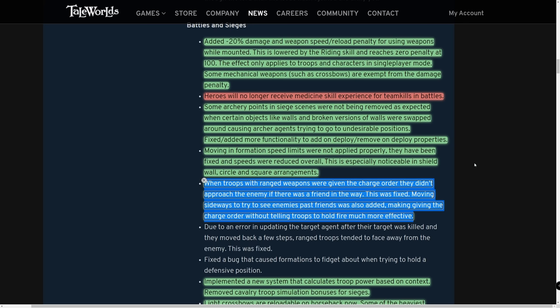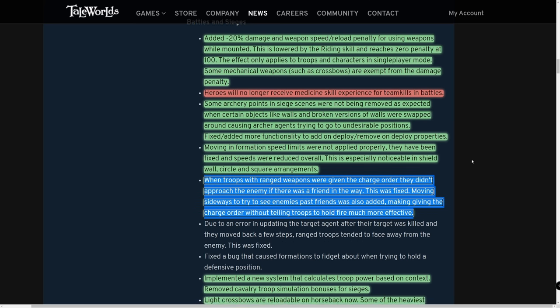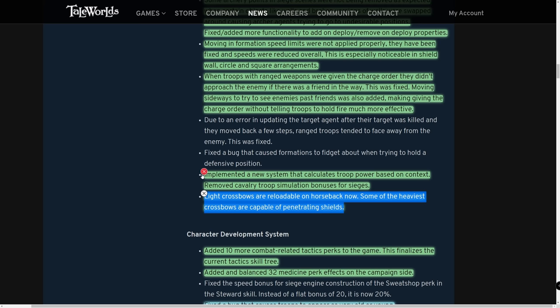When troops with ranged weapons were given the charge order, they didn't approach the enemy if a friendly was in the way — this was fixed. Moving sideways to see past friendly agents was also added, making the charge order without hold-fire much more effective. Ranged troops will now actually shoot into the enemy without being blocked by their own friendly agents.